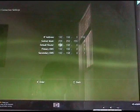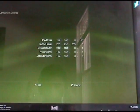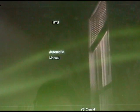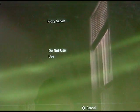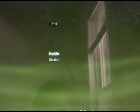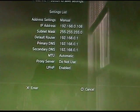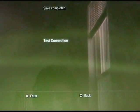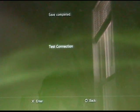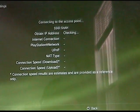Press X to proceed to the next step. Set MTU to Automatic, and for the proxy server, don't use a proxy. If you have UPnP on your router, you can enable it. I'd suggest running the connection test to confirm it's working.